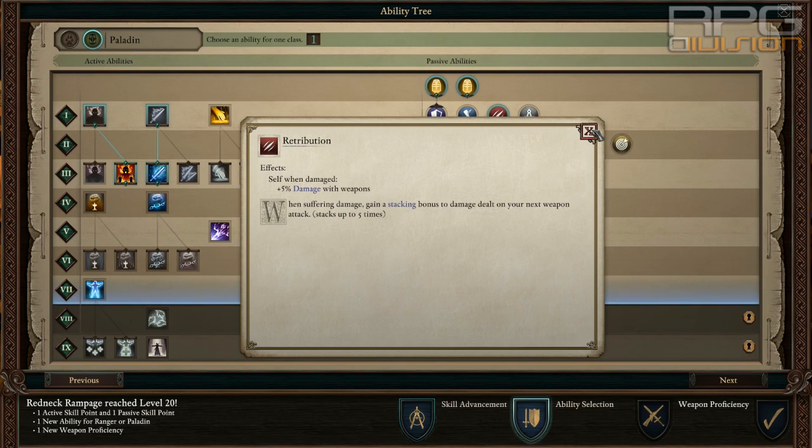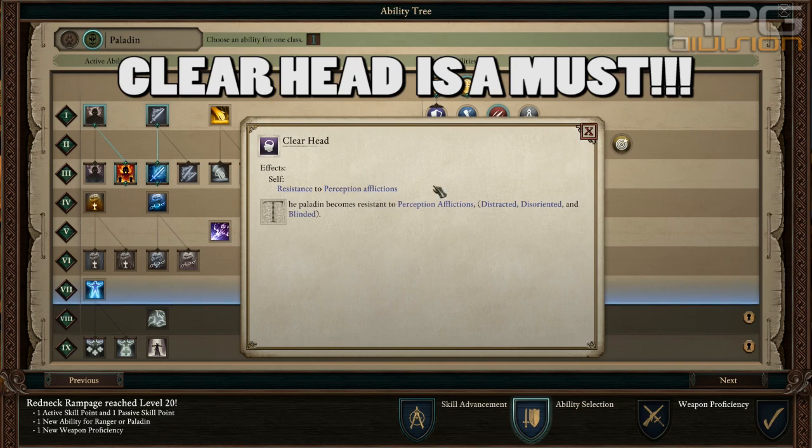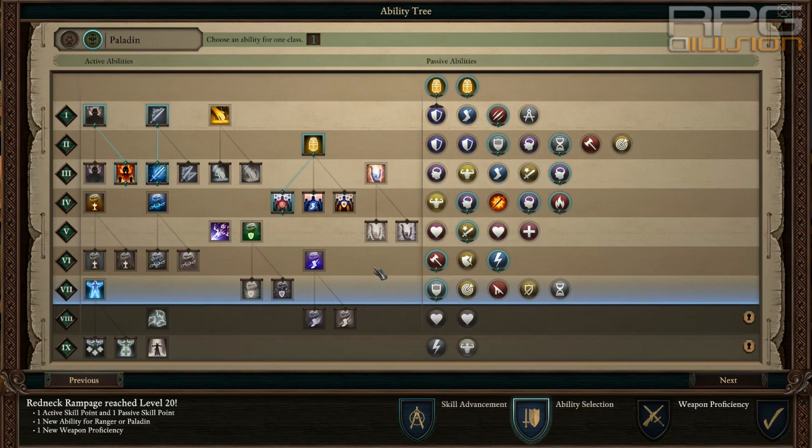From passive abilities, Retribution is nice. Usually when I have a Paladin I go with Mental Fortress to resist intellect afflictions, and Clear Head to resist perception afflictions — both really good passives. Definitely go for Sign of the Flame as well, since Powder Burns is fire damage in an area, so it helps. Virtuous Triumph is a must. Take Stoic Steel because you'll be standing a lot, so it works very well with shooter builds. I have one last point remaining — you can put it wherever you want.